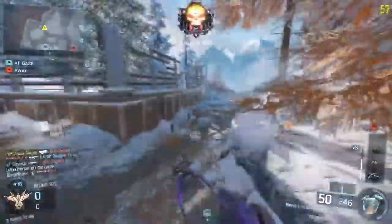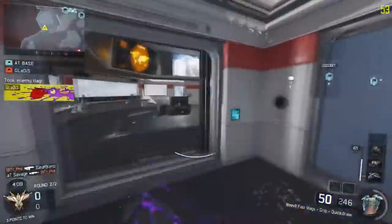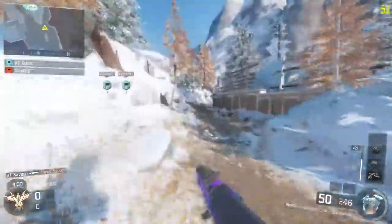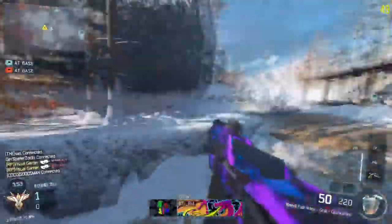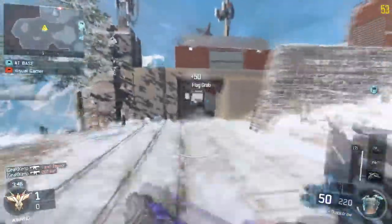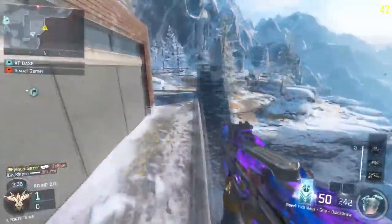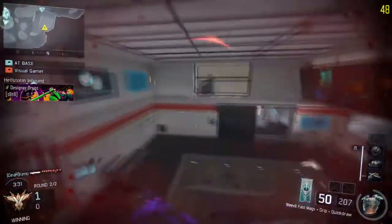My next tip is to use the gun you're most comfortable with. For me I was using the Weevil — that's one of my best guns. I'll put the class on screen right now in case you guys want to use it. In my opinion it's perfect for Capture the Flag: you get a ton of ammo, you reload quickly, and I got quite a lot of quad feeds and triple kills with it. I was also spawn trapping in some areas on this map, so it's a perfect weapon to get a ton of XP.